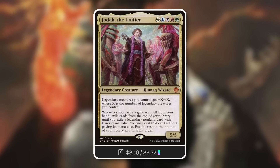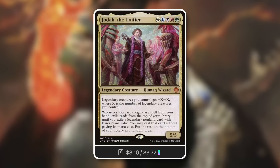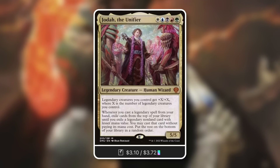Jota the Unifier is the first one that came to my mind. Five color legendary tribal — this card is absurd, very popular, and very potent. It's a 5/5 human wizard. Legendary creatures you control get +X/+X where X is the number of legendary creatures you control. Whenever you cast a legendary spell from your hand, exile cards from the top of your library until you exile a legendary non-land card with lesser mana value, and you may cast that card without paying its mana cost.